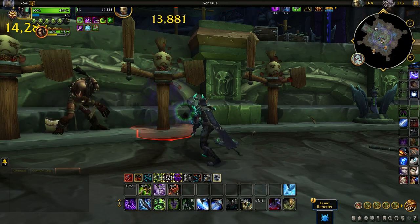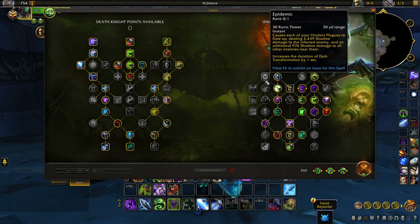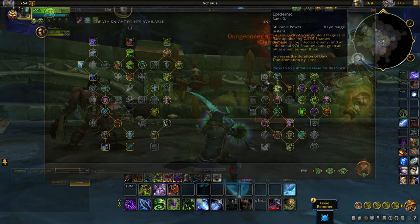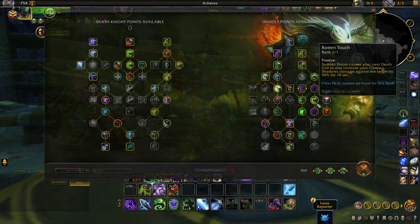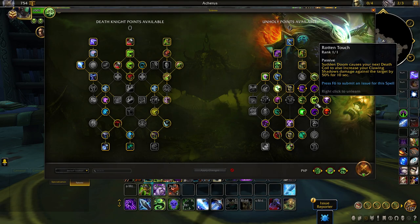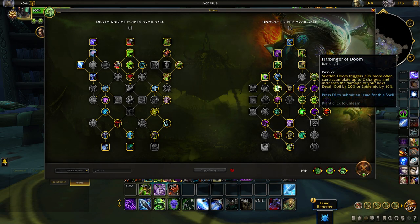Next, we have the Unholy Death Knight, starting with new changes to their talent tree. The AoE talent of Epidemic has been moved around and is now much easier to access. We also saw a few undervalued talents receive a facelift. Rotten Touch has had its duration increased to 10 seconds, which allows for better Scourge Strike windows. Runic Mastery helps increase runic corruption value by up to 20%. Harbinger of Doom further increases the damage of Death Coil and Epidemic by 20% and 10% respectively.